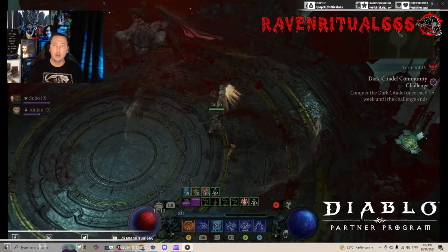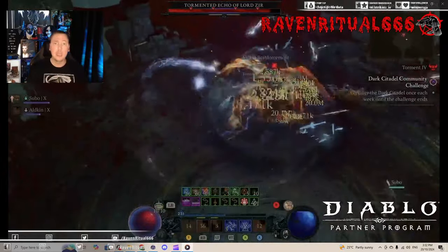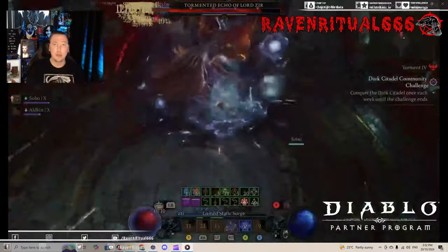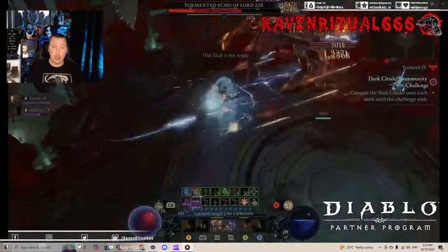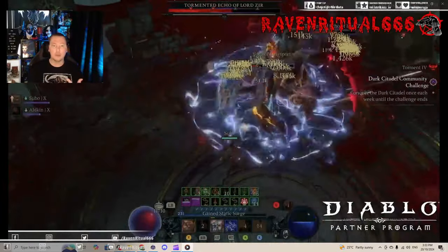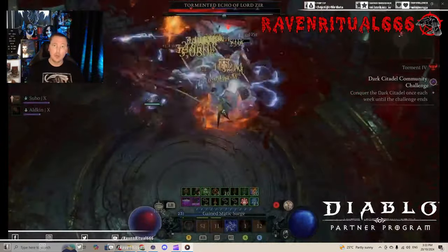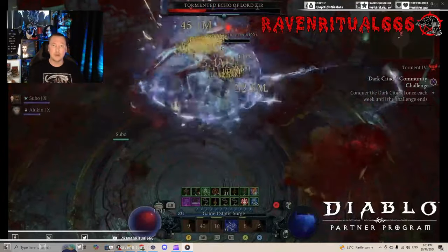With this build, you'll be able to solo all Torment 4 content. It is such a fun way to play because we have maximum resistance thanks to our Tyriol's Might, we've got extra damage reduction thanks to our Tyriol's Might, and we're already able to reach our armor cap. So with our barrier, we have a very nice playstyle between damage and survivability.